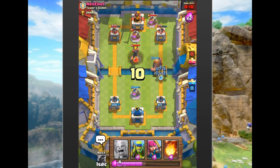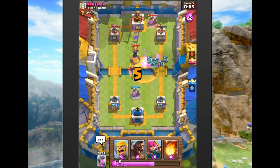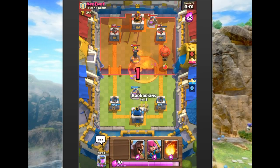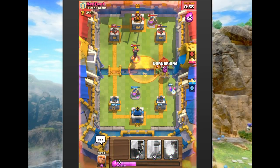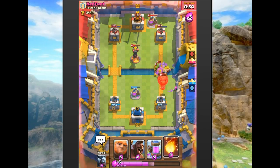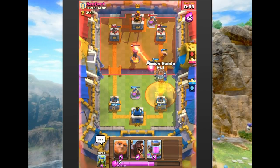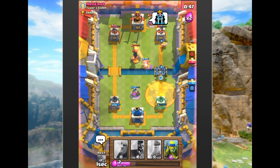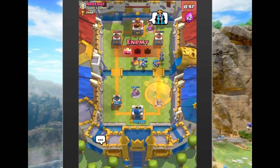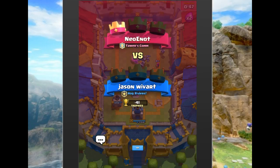It looks like he doesn't have arrows, so we drop a Giant and then drop the minion horde. We use spear goblins to take out his inferno tower. We drop archers and barbarians up there — he gets one hit, we throw a fireball to try to stop it, but he takes down that tower and it's all over. We wasted our minion horde; we shouldn't have attacked with it.